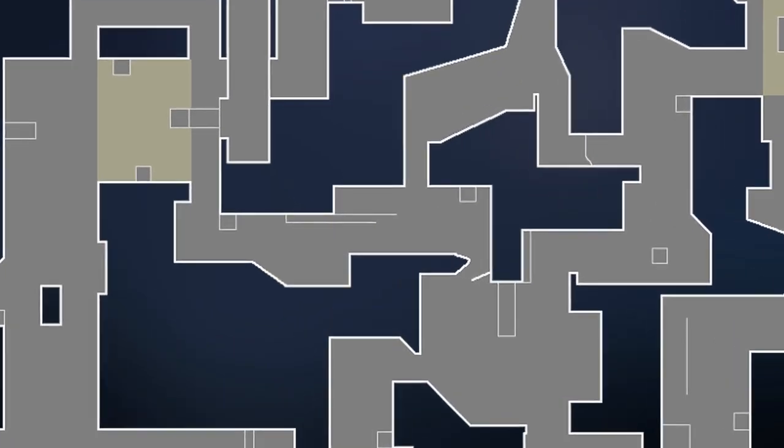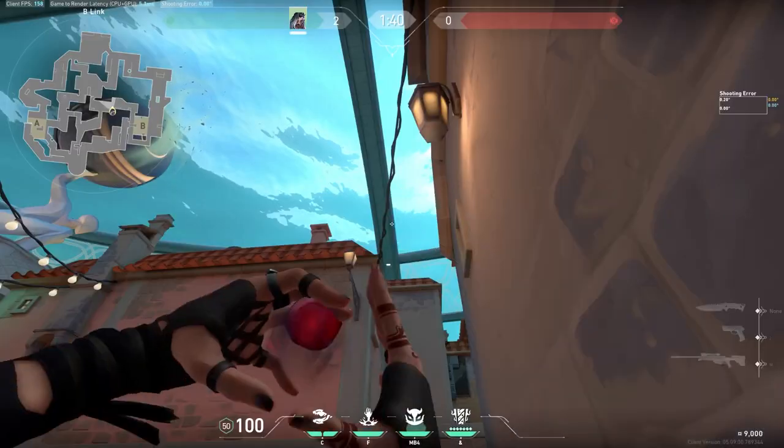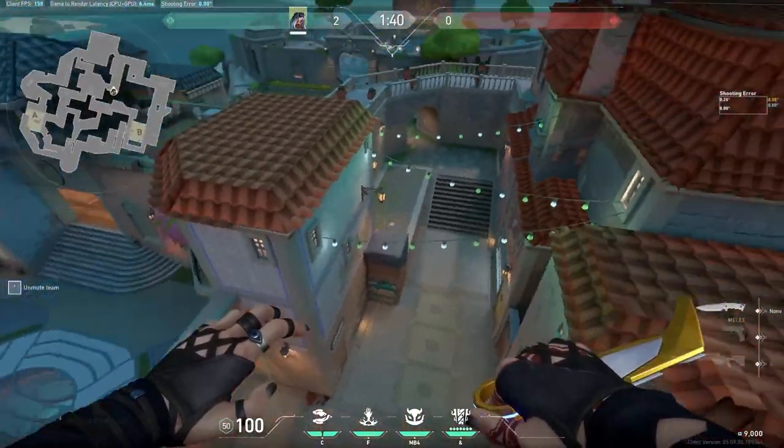Taking mid control is super important and this lineup will make it much easier. Stand in this corner in B link and aim at the small line on the roof, right under the cable. A simple throw will make the eye land and appear, revealing anyone in the B shop area. Very nice lineup.